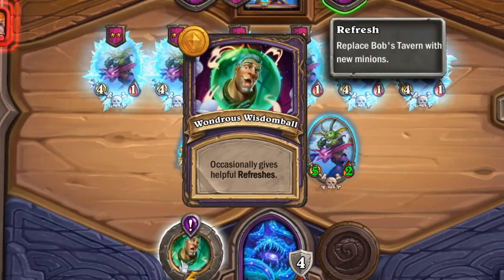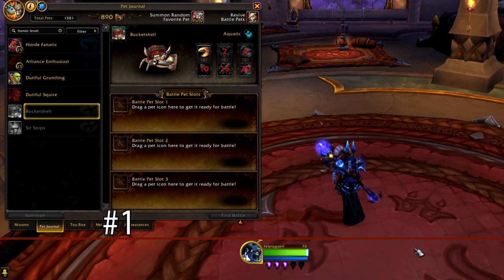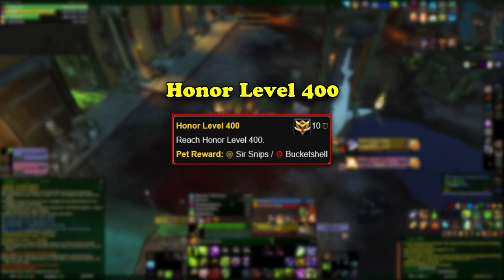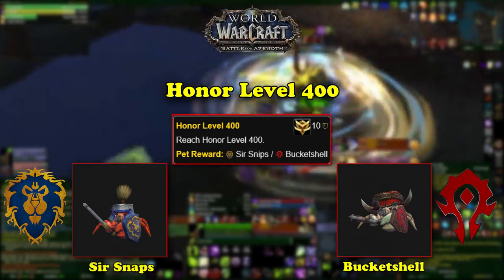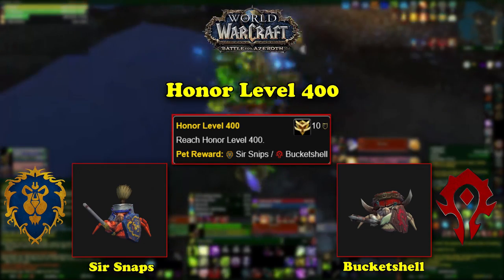Finally, at number 1, we have a tie for the two Honor Level 400 pets. Upon reaching Honor Level 400, the player will receive an achievement and be able to buy a faction-specific pet. For Horde, the pet is named Bucket Shell, and for the Alliance, it's named Sir Snips. These pets were added at the beginning of BFA, with the Honor Level system being redone from Legion's Prestige rankings to the current Honor Level system.